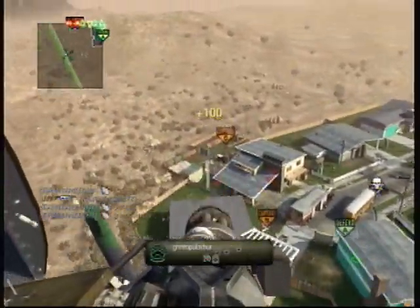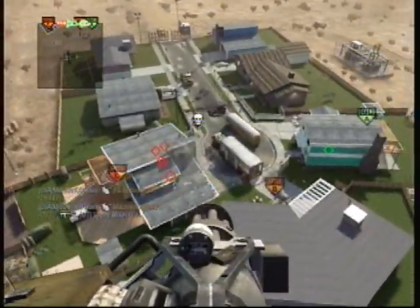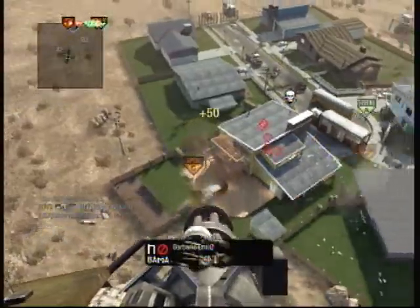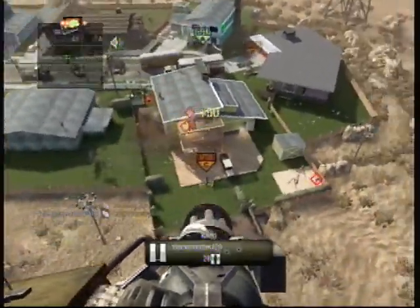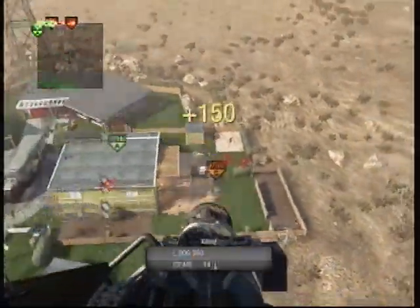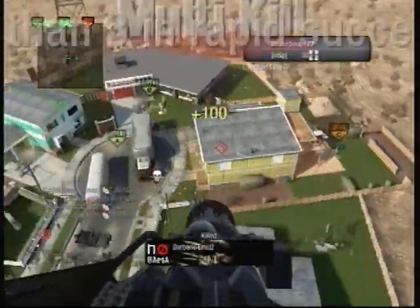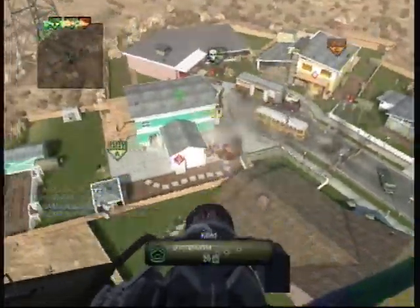What I use is the Strela-3. If you don't have the Strela unlocked, you should definitely get it. Or if you feel so inclined, use the Law — though it's pretty much useless because you only get one rocket. The Strela is primed for taking down air support, and what's happening through this Chopper Gunner wouldn't be happening to you if you had the Strela with the Ghost class on.